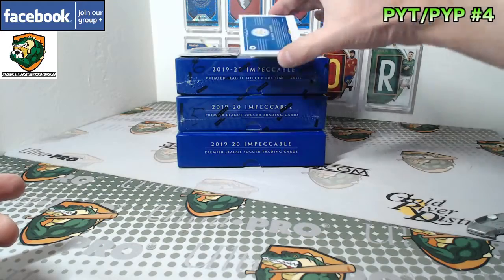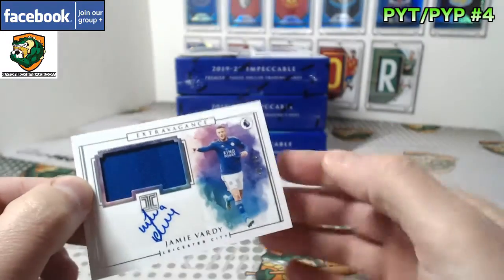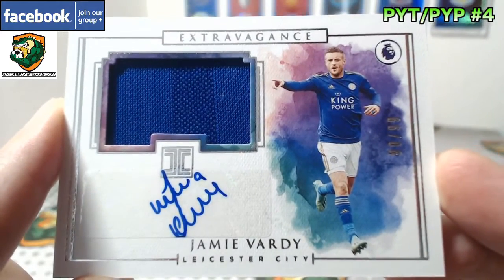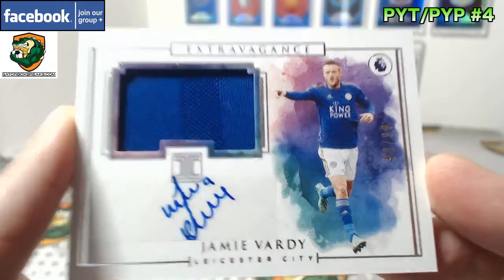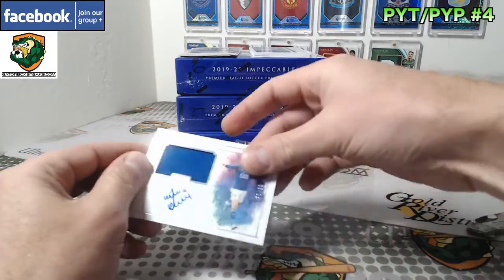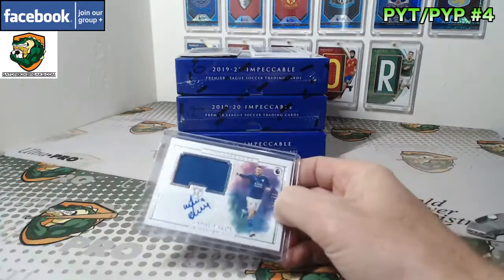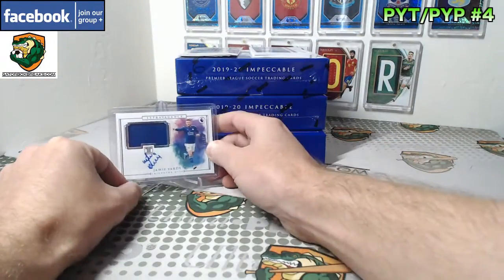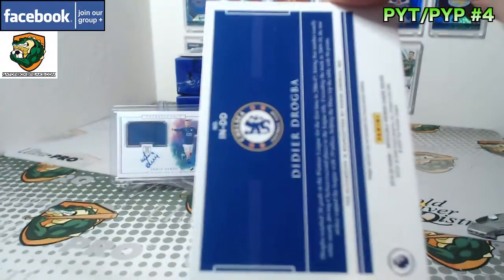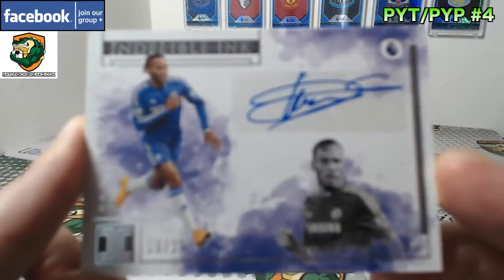I haven't seen this guy get pulled yet. For Leicester, we've got Jamie Vardy — Extravagance. This one is 90 of 99. Mr. Vardy. And Chelsea — we've got Didier Drogba. Nice one there, 10 of 25. On the Drogba — Indelible Ink.